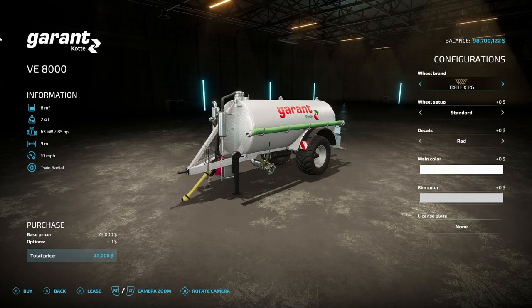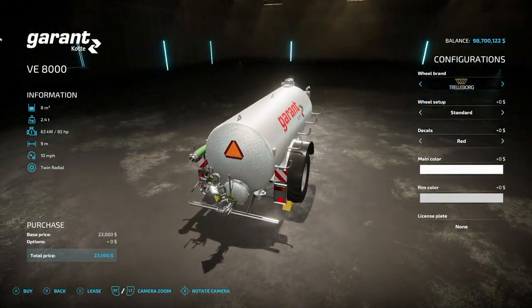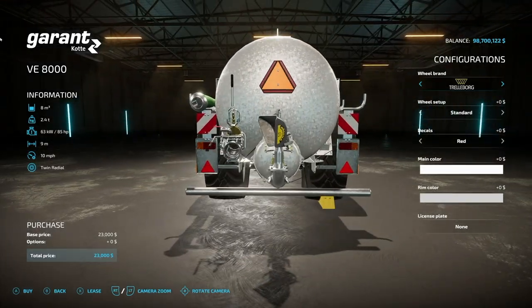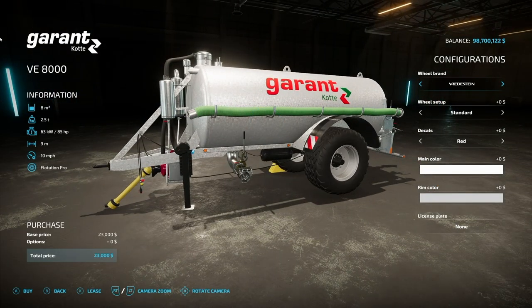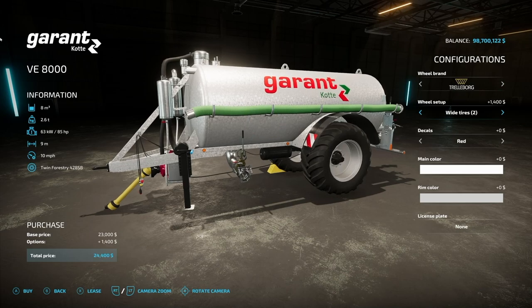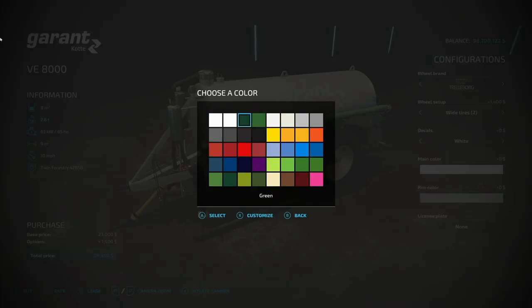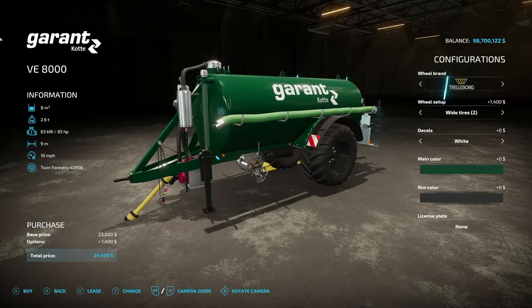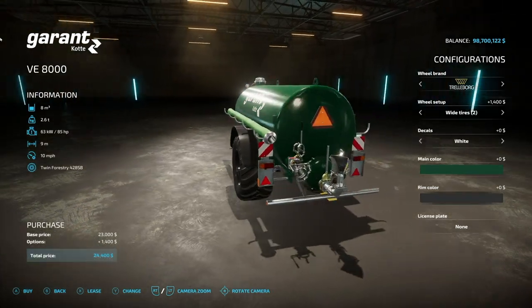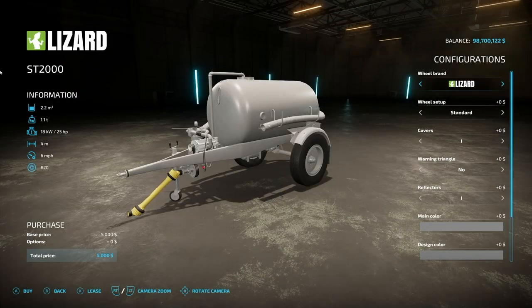How about a slurry tanker — we have the Coated Grant VE 8000. This does slurry and digestate, holds 8,000 liters, 2.4-ton weight, 85 horsepower, 9-meter spread, max speed 10 mph. Wheel options: Trailboard, Michelin, BKT, Fratstein — standard and wide tire options plus chunky boys. Decals in white or red, and you can change up the tank color as well as the rims. Nearly perfect color setup options for almost everybody.